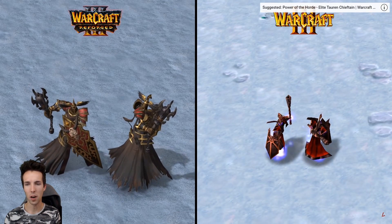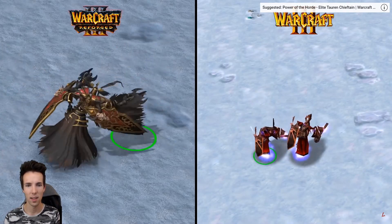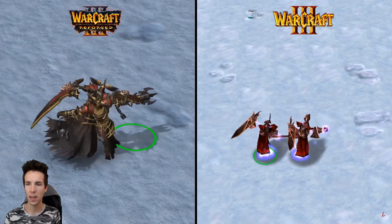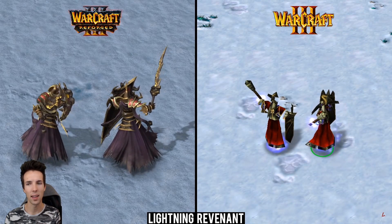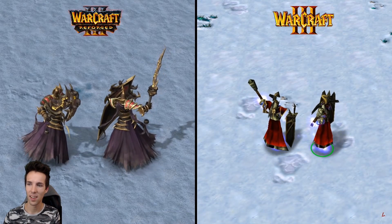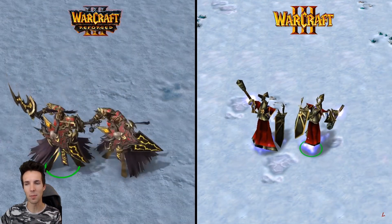Fire revenant — nice, getting some RPG vibes with how intricate this body looks. Very dynamic movement — and how they swipe on the right, they're kind of standing there like stick men while floating. Lightning revenant — look at this sword, it embodies the element that he is.